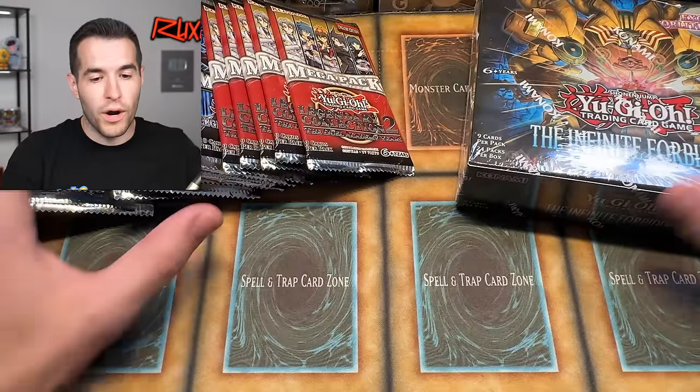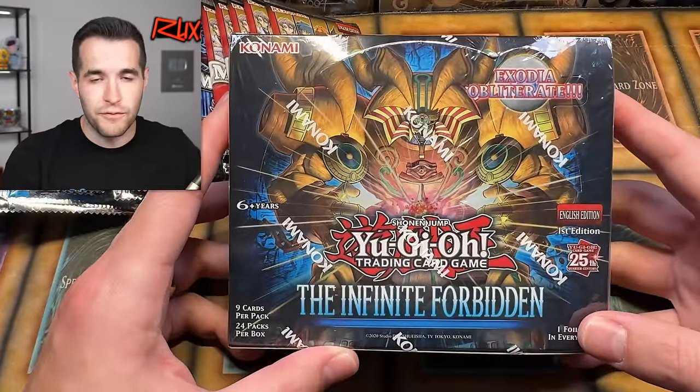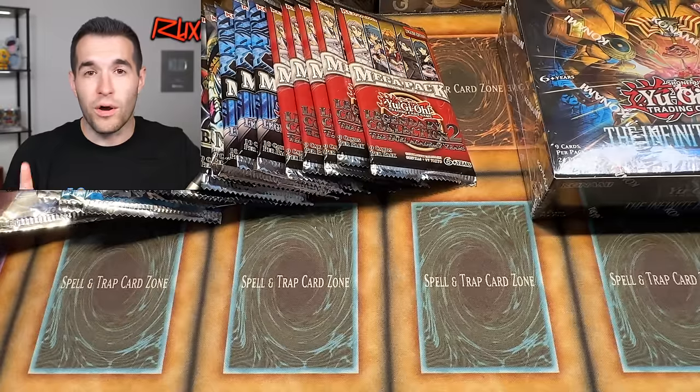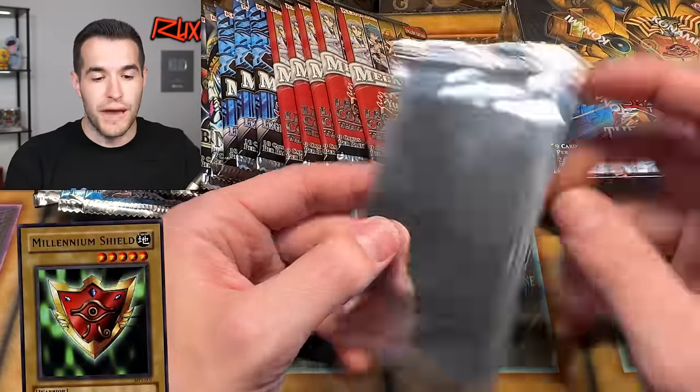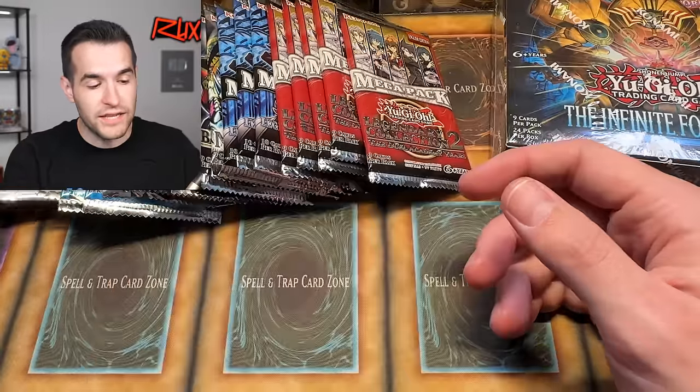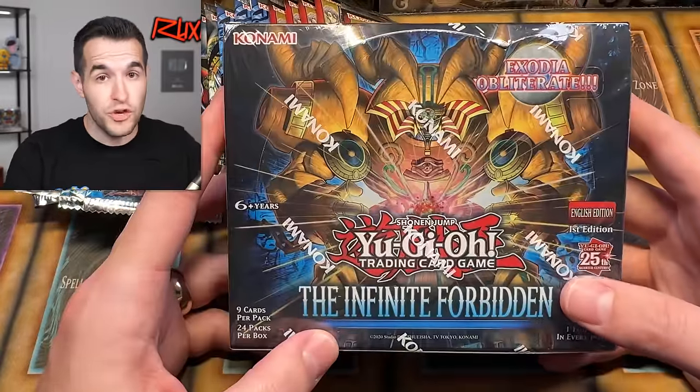We are back with another epic video. I decided just a few minutes ago — I was about to record our second Infinite Forbidden opening — that it'd be really fun, because there are so many retrains in these sets, to pull older packs that have something related to the old version and try to pull the old card that's now been retrained into a better version. For example, one of my favorite cards is the Millennium Shield, which is in a McDonald's pack. It gets a retrain in the new set, so we're going to try to pull it and then the new version in the same video — like matching the old version with the new version.